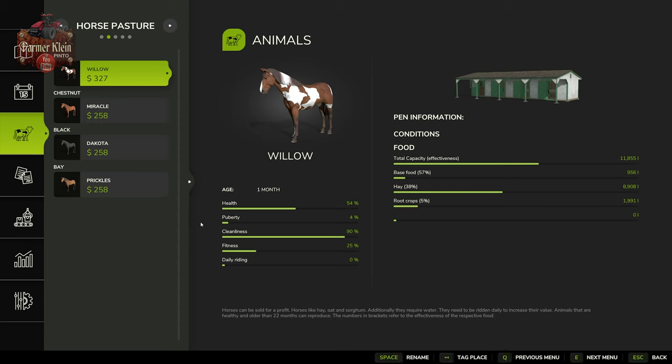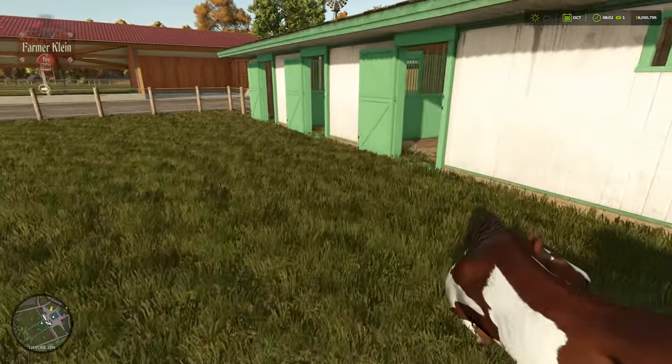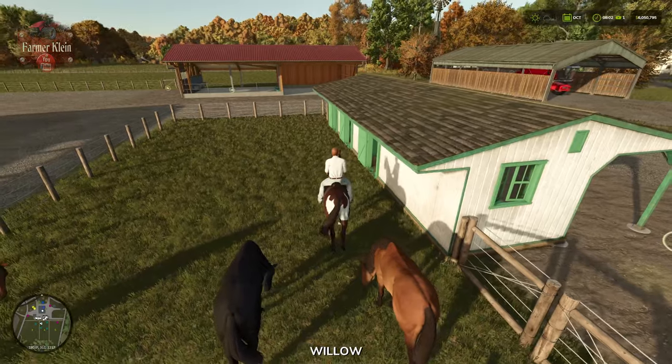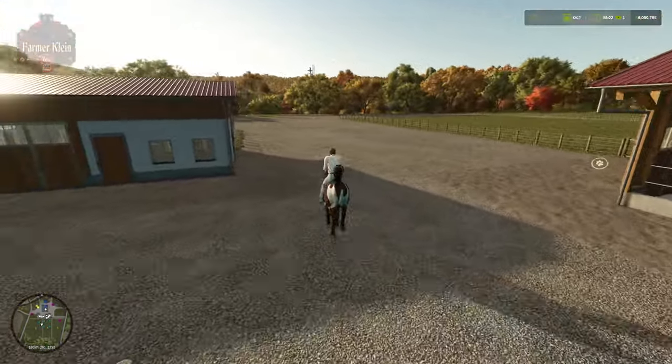Back to our ridden horse, Willow — we now have good health, cleanliness is down a little bit, and fitness is up by 25%. Our daily riding is back to 0%, so we need to get on this horse and get to riding again.